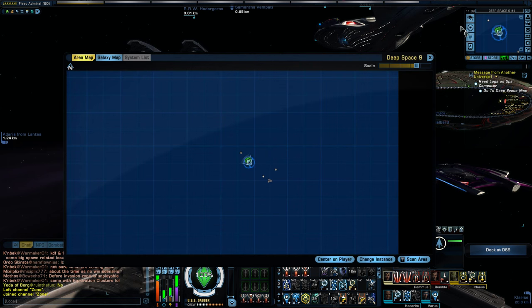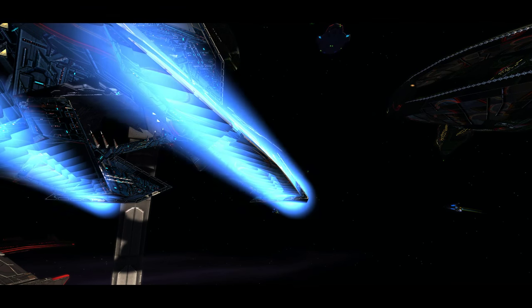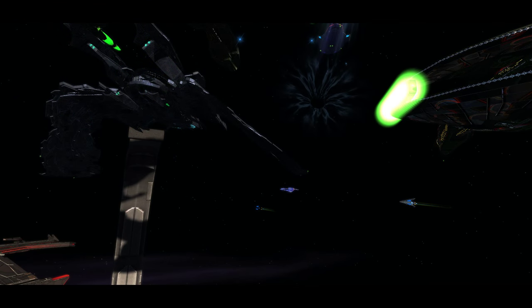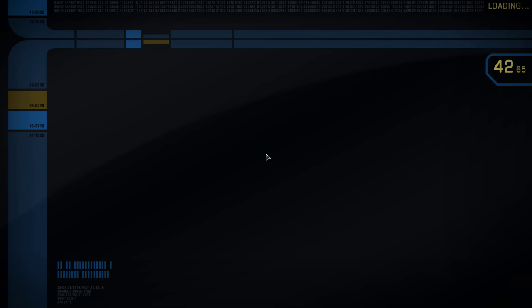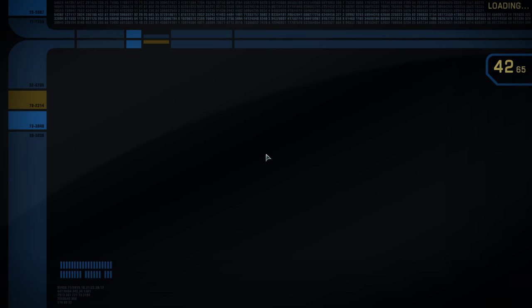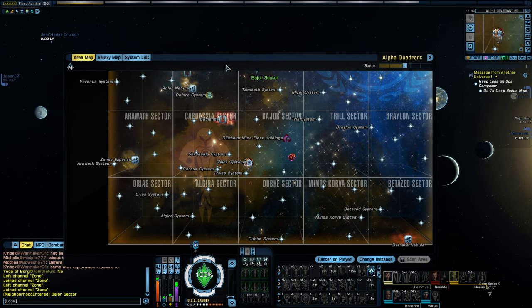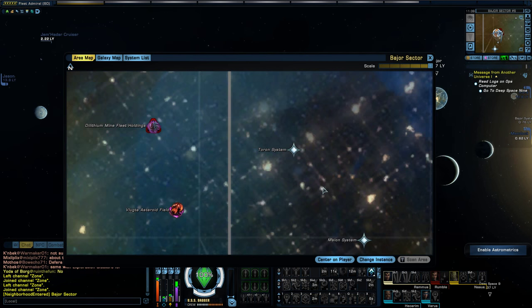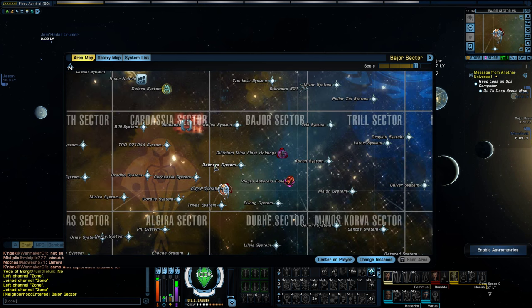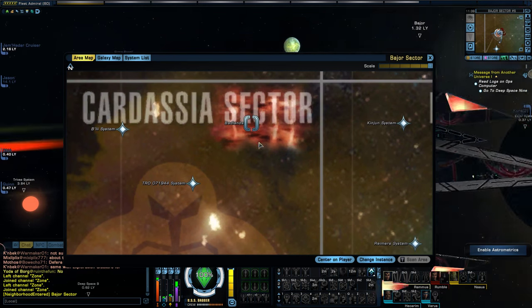If you don't know how to get there, it is a little bit ambiguous — it's not very well explained how to get here. There's not a transwarp location, it's not a queue that you can queue up for. It's just like another system, located in the Alpha Quadrant, pretty close to Deep Space Nine. You can see here's Deep Space Nine — it's right up here in the Cardassian sector.